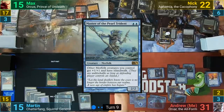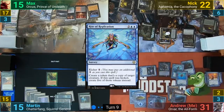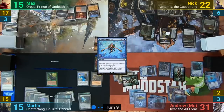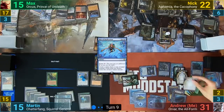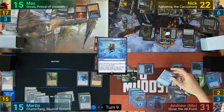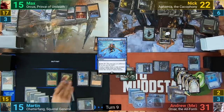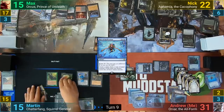I cast Master of Pearl Trident and kick a Rite of Replication, targeting the Merfolk. I make five token copies of it, which has all of my Merfolk getting plus six plus six and Island Walk, whereas the lords each get plus five plus five and Island Walk. I swing Orvar at Nyk, who chumps it with the Zombie. I then pass to Martin, who at the end of turn taps the Squirrel Nest, making two Squirrel tokens.